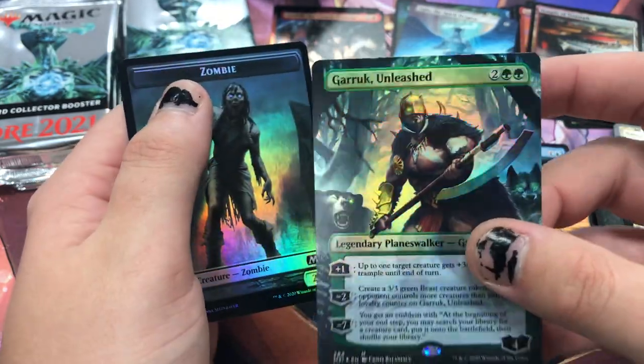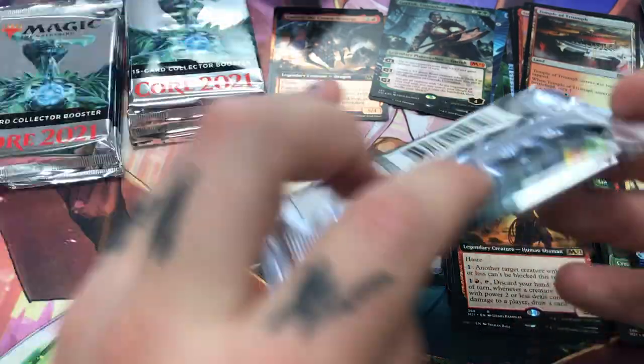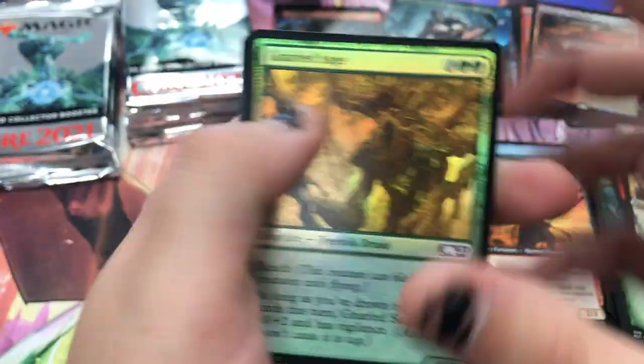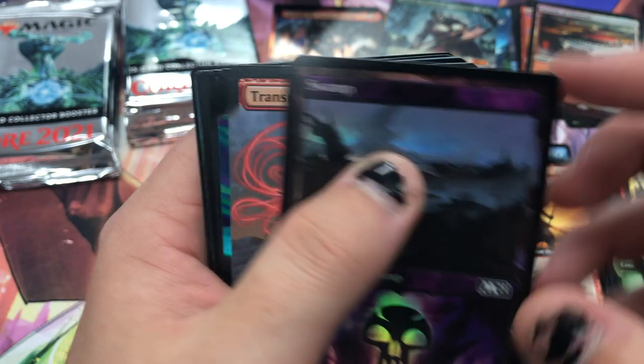Garruk Unleashed alt art foil — very nice. The set value seems crazy. Maybe the price will go down because of that, but at the same time it is Collectors — it doesn't really stray the price too much. I think it's sweet though, I think this is a really good value.